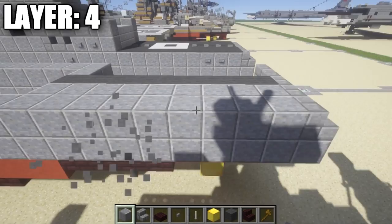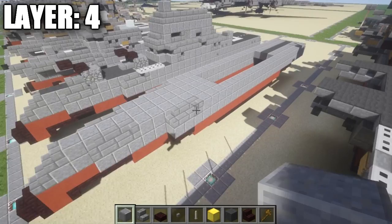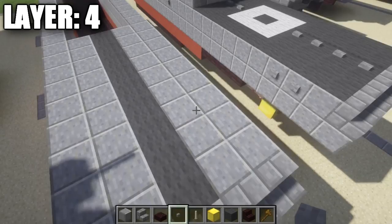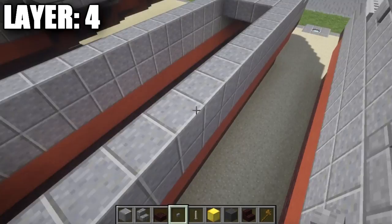Run the gray wool all the way along, then one block before the row of 5, place a row of 5 stone brick stairs across. Fill the sides with polished diorite. We'll put carpets on in the next layer to cover the tops of these polished diorite blocks and complete the landing pad. For a bit of detail at the back, place some stone buttons on the two polished diorite blocks, and on the 4th block along this row place a stone button on your side.